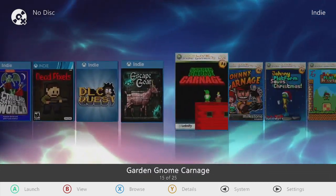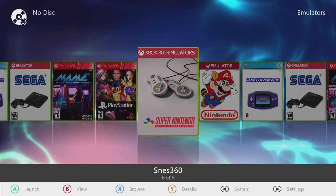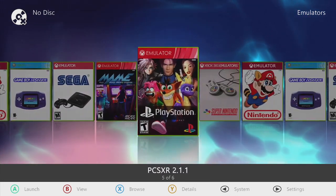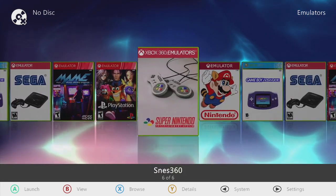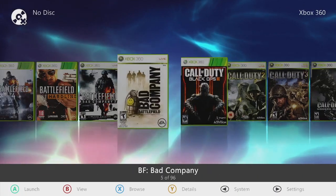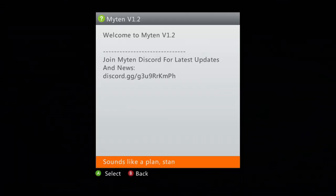Emulators — you got Super Nintendo, Nintendo, Game Boy Advance, Sega, MAME, and you do have PlayStation on there as well. We'll go ahead, hit the dashboard, make sure she's right and tight on the network. We're gonna get our Mii and message box — there you are, good deal.